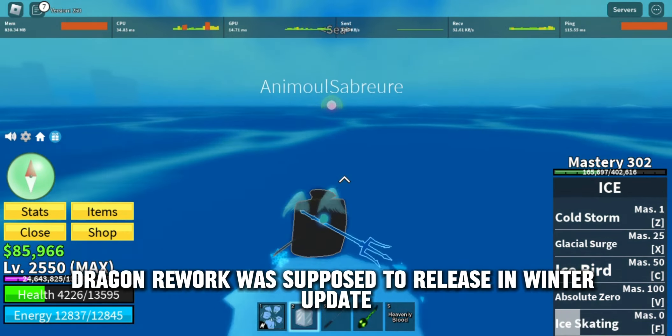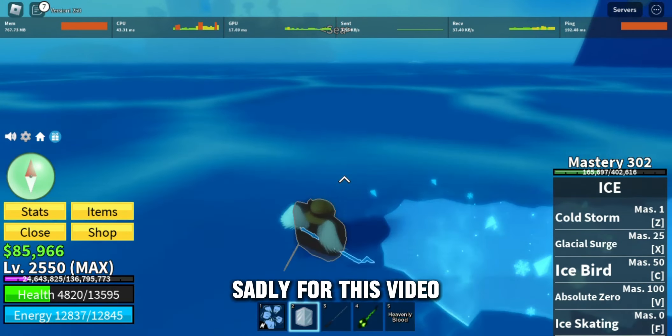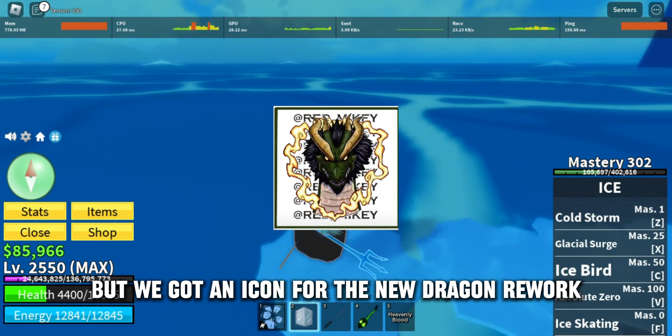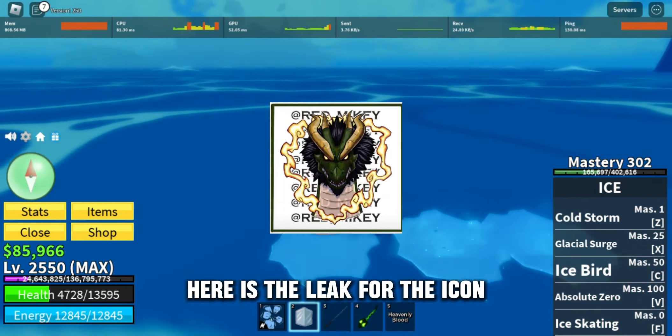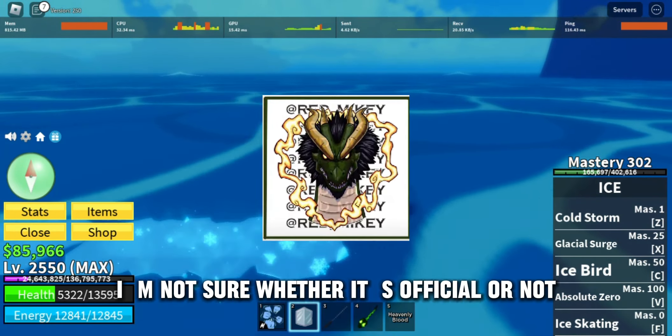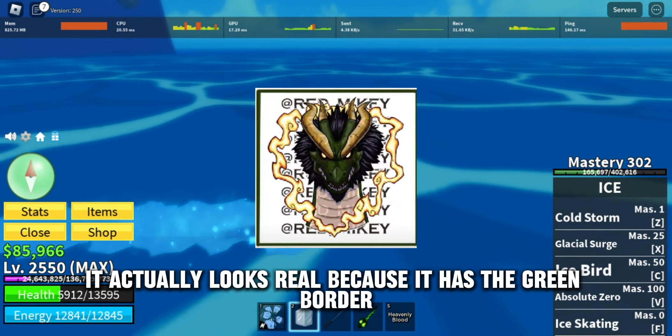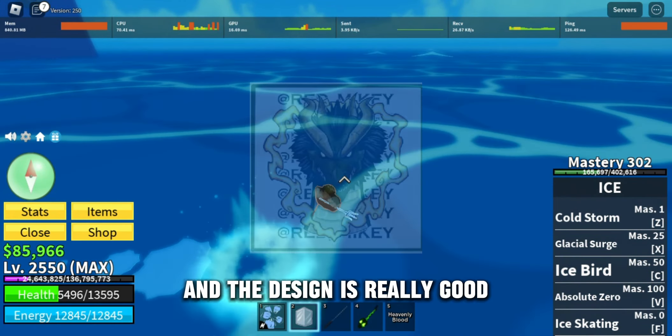Dragon Rework was supposed to release in the Winter Update but it still isn't here. For this video, I didn't get many leaks, but we got an icon for the new Dragon Rework. Here is the leak for the icon which was shown on Twitter. I'm not sure whether it's official or not, but it actually looks real because it has the green border like the other fruits and the design is really good.